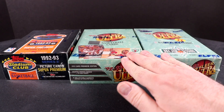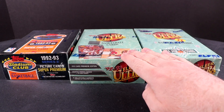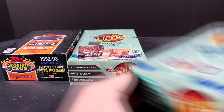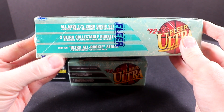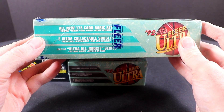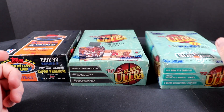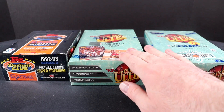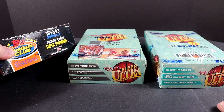There's also Fleer Ultra Series 1 and Series 2 — chance of getting the Jordan card in Series 1 and the Shaq rookie. Some cool inserts too, like the Ultra All Rookies, a 10-card subset that I think has a Shaquille O'Neal in it. Super cool cards. I'm not going to open all of these today because there's a ton of packs — 36 packs, 36 packs, and probably 36 packs in the third box too.